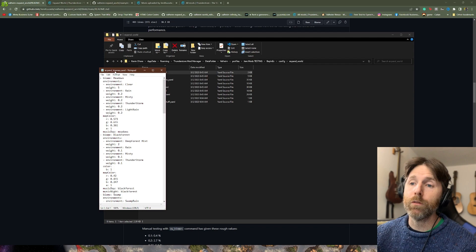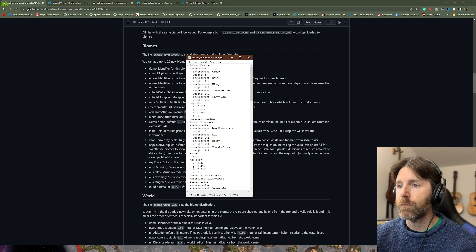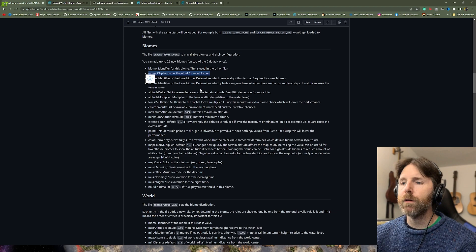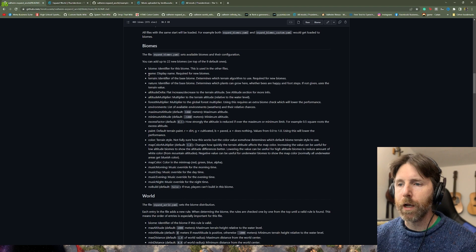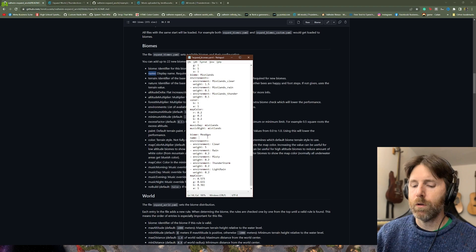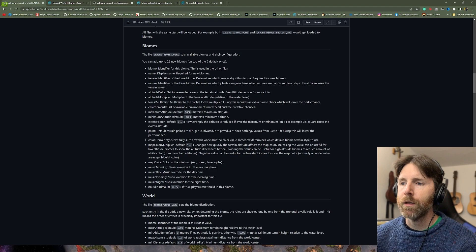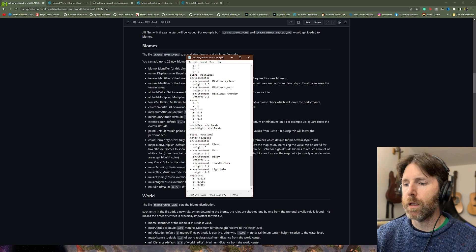Now we've got the two files open next to each other. In the biomes file we have options that are a bit similar but also have important differences. Name is the name of the biome — like 'meadows'. Display Name is required for new biomes, so you have to put one in. Under biomes I always just put 'name:' — you can also copy and paste this. The name is what you'll see when you enter the biome in the game.